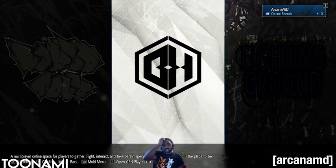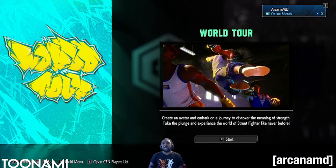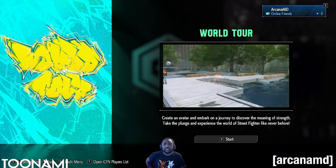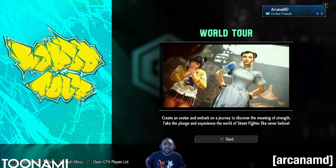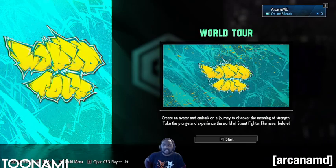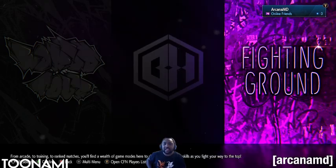First things first, when you first open the game, please do World Tour mode. Doing World Tour mode is a really really good boot camp mode that you can use to get your inputs under pressure, how to do inputs under pressure, how to charge, and a bunch of other things. Please do this mode if you're a new player getting into this game.